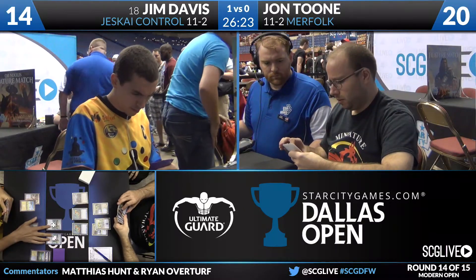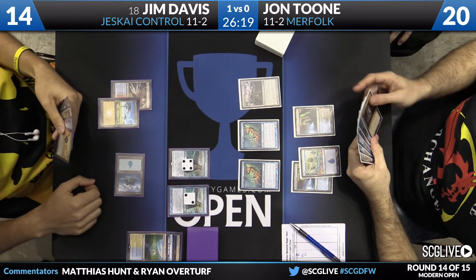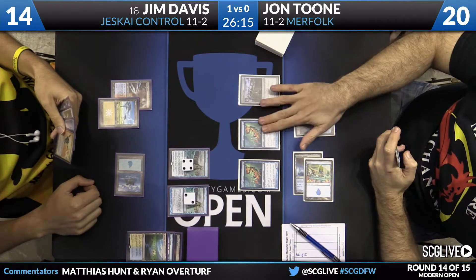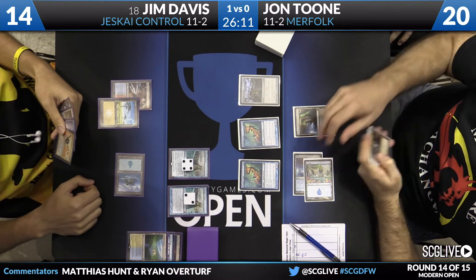Over on the left is Jim Davis. He is up a game currently, but right now things are tough. He's got two Ancestral Visions suspended — one on two, one on four. So a lot of cards to pay off, but he's facing down some heat from Jon.